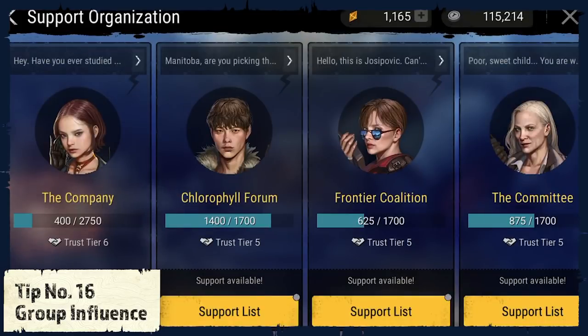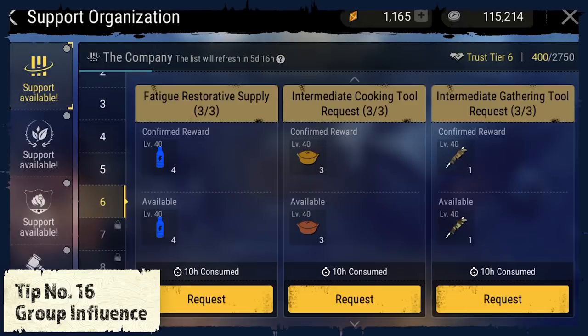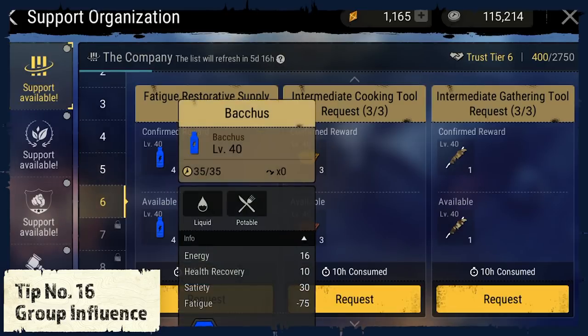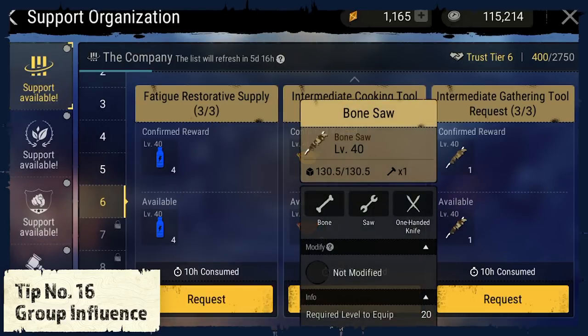Tip number 16: Group Influence. With the missions at the communication center, you will also increase your trust with different groups. The higher the trust level, the better, because if you click on tasks, you can go to the support organizations and request various items from the different groups.